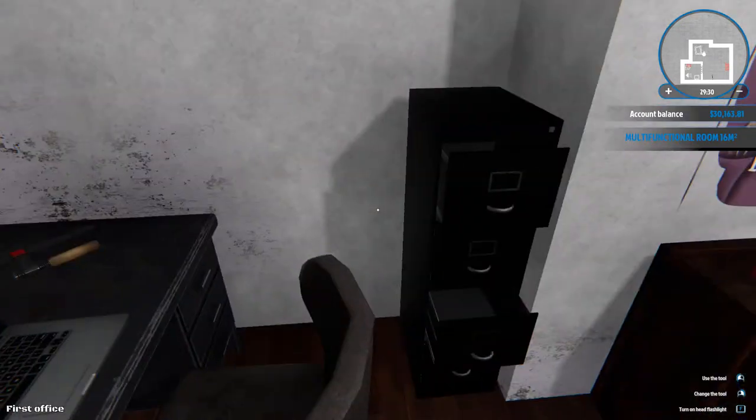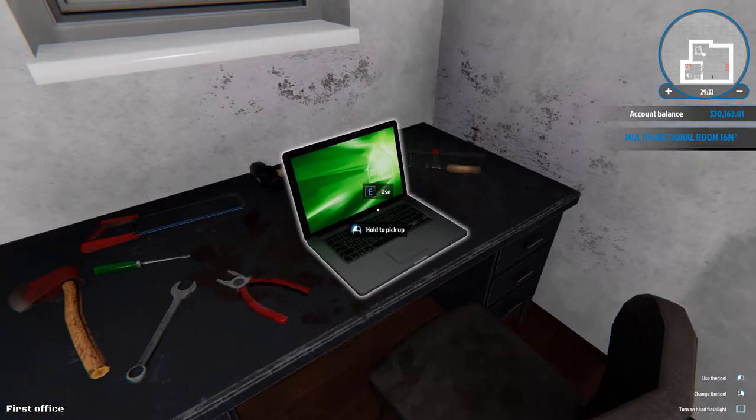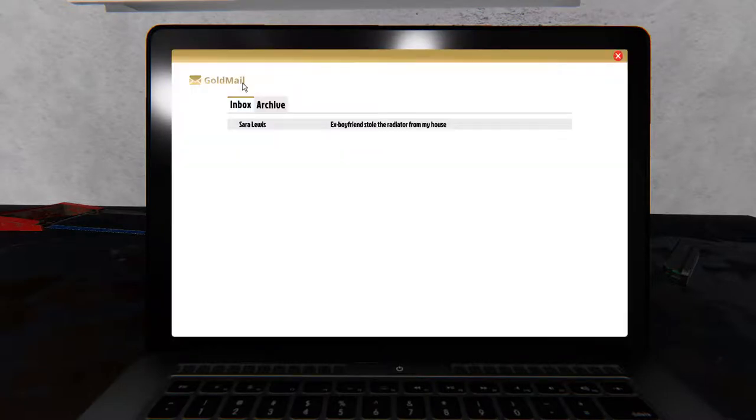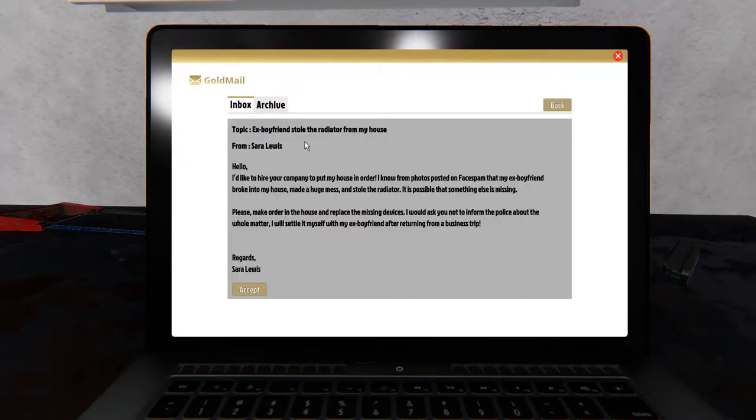We've tidied up a bit — looks really good! Let's do the first job. We go to our email, and the only advice I have about these is: read them very carefully. You will get prompts when you're actually doing the job, but the little details — I just like to read them.